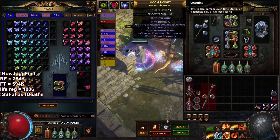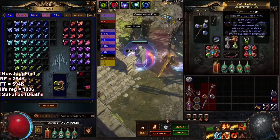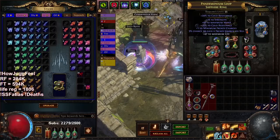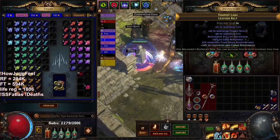Moving on to the next set of gear — this is the same amulet I'm still wearing, the same shield, the same ring, the same body armor. I think the only thing that actually upgraded here was my belt. I just straight up ID'd a better belt.